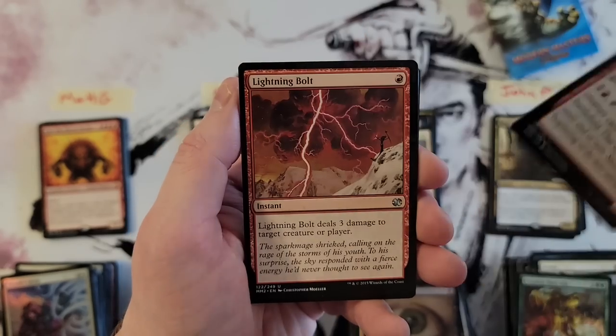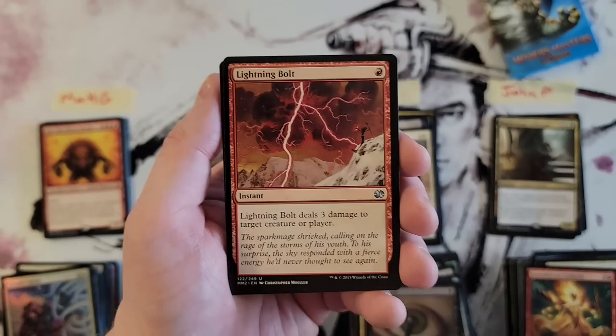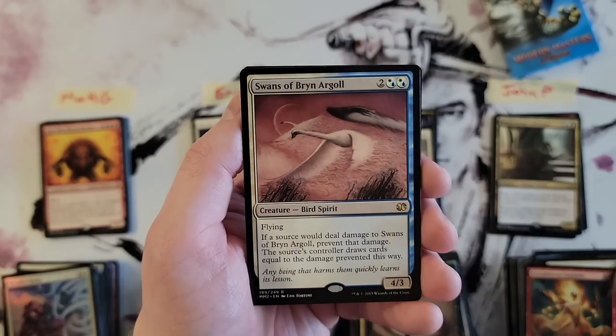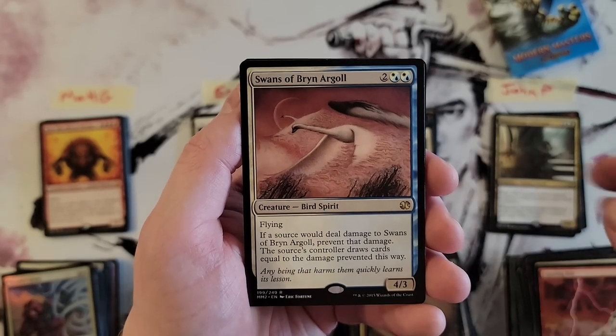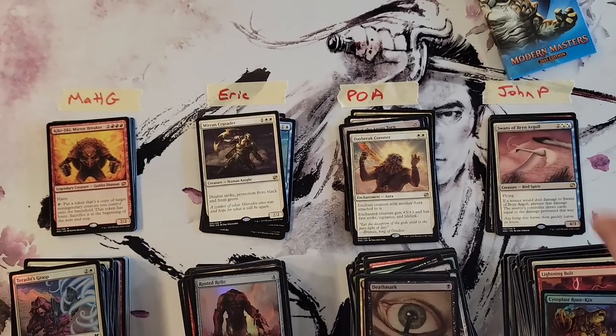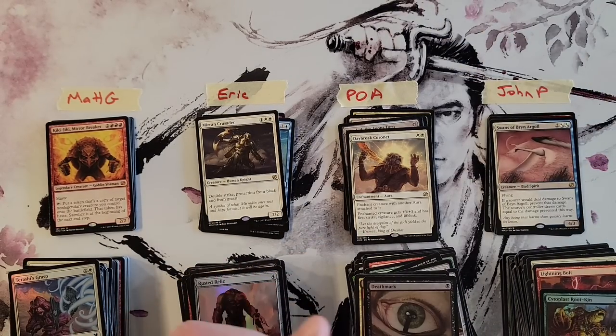Rootkin token, Soul's Fire, Lightning Bolt — is that our first Lightning Bolt? We've gotten multiple different uncommons before our first Lightning Bolt — hilarious! A second Swans of Bryn Argoll, and a Cytoplast Root-Kin foil.